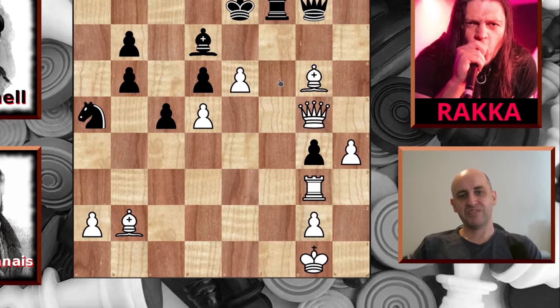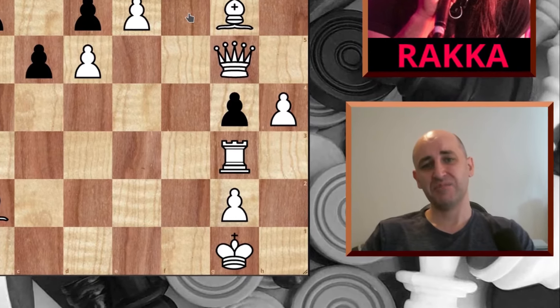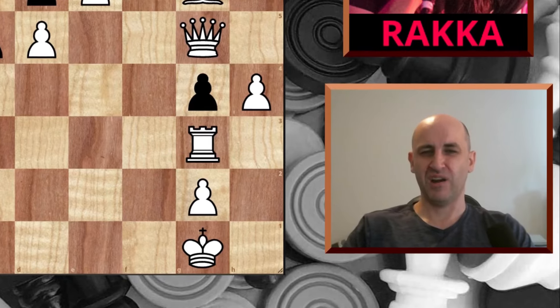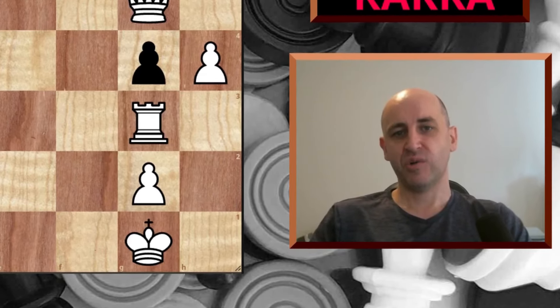It's now 3-1 to Labordine, so McDonnell has a bit of catching up to do. Maybe next time he will get the chance to play as white — it's very odd that Labordine has been white four games in a row, but there may be a very good reason for that. Thank you for watching, thank you to Rukka, and I'll see you again next time.